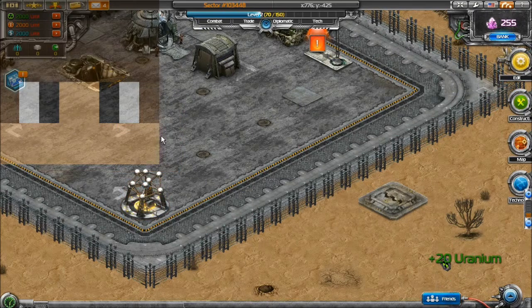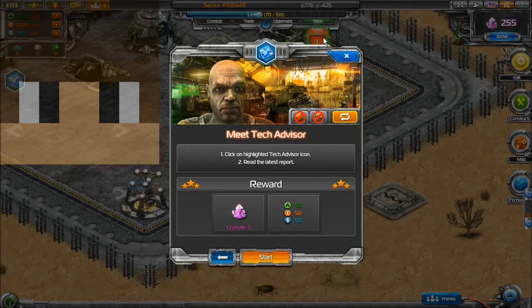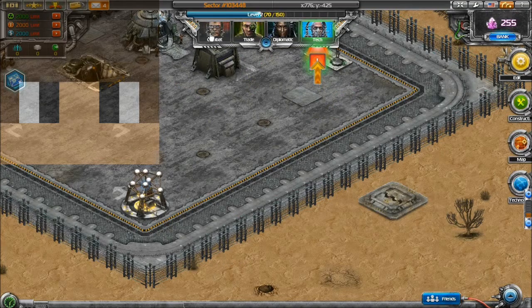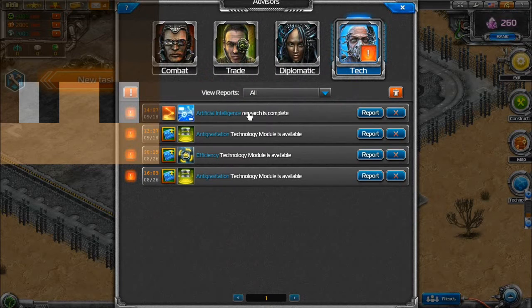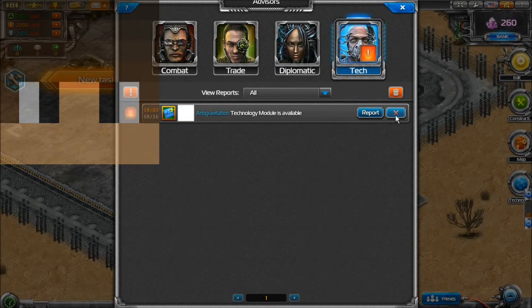Let's check out this new quest — it wants us to talk to the tech advisor. See what he looks like — the guy is covered in technology stuff. Click on this, let's close that. So all that stuff is available.